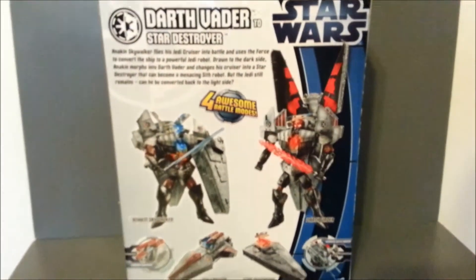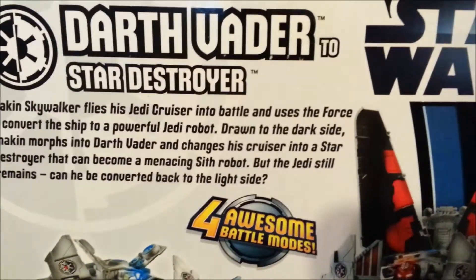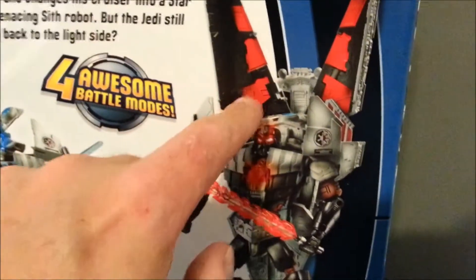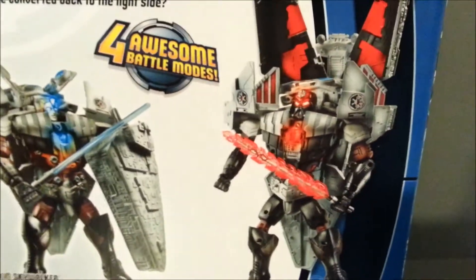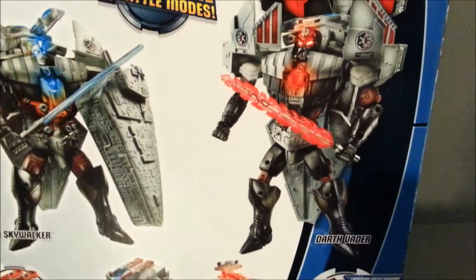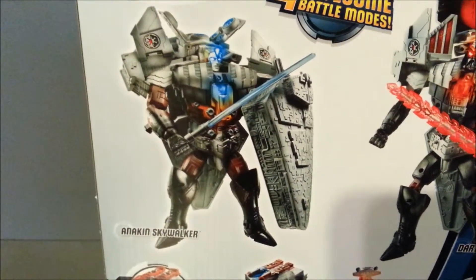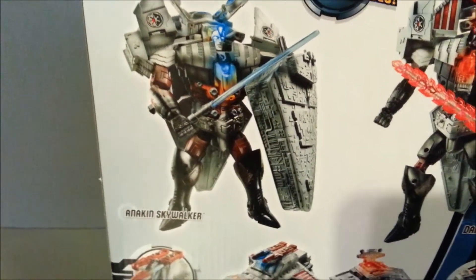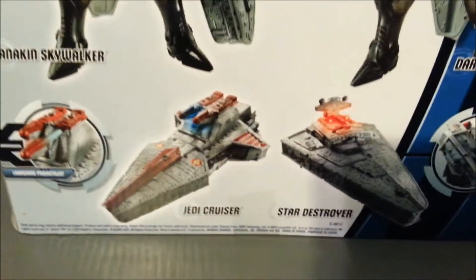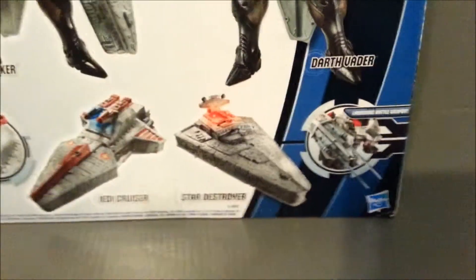Here's the back side of the package — here's a wide shot showing both robots and both vehicles. Here is the bio; if you want to pause and read that, you can. Here he is in robot mode. That looks like it's molded plastic — it lights up on his head and on his chest. And then we've got Anakin, who lights up in blue, which is kind of cool. The front of the Star Destroyer looks like it's his shield. He does have projectile missiles — they're the projectile missiles for the Star Destroyer. Kind of cool stuff.